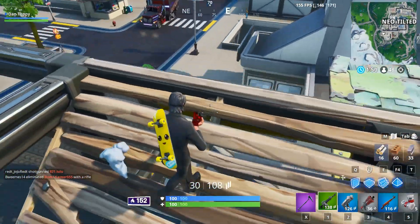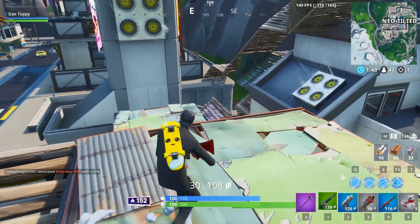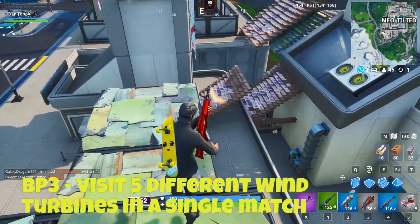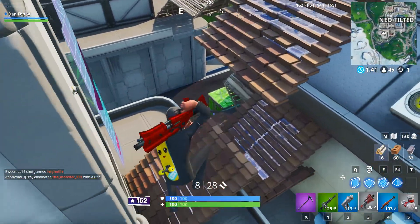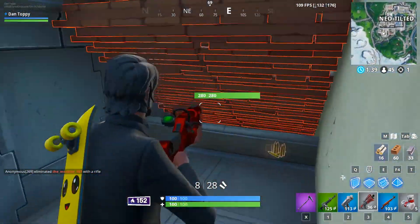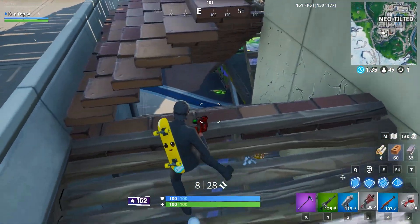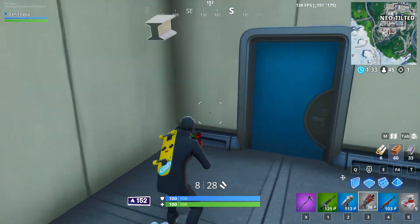Once you've completed that, the next hardest challenge is battle pass challenge number three: visit five different wind turbines in a single match. Over on the hills to the south of Pleasant Park you can find seven different wind turbines. All you need to do is visit five of them in a single game, and it's quite easy because between a few of them there are direct zip lines.